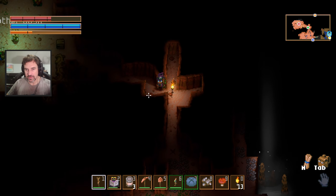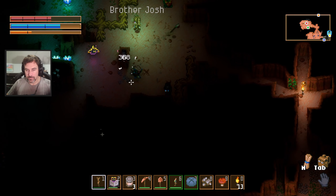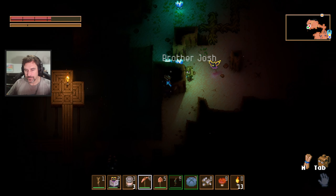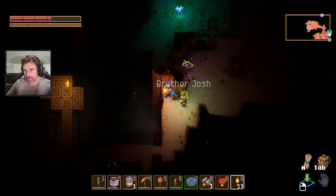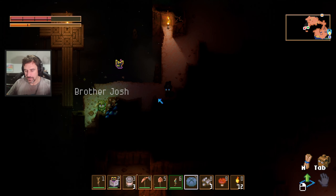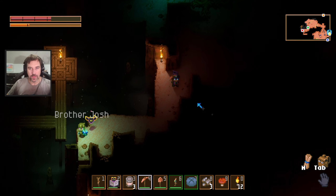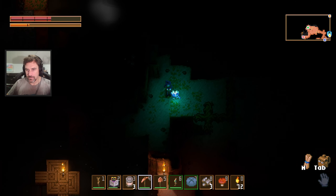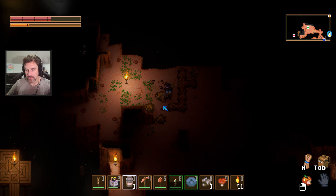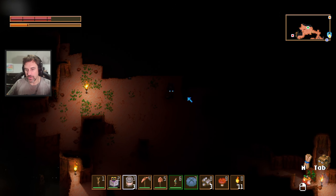I'm going to die out here. I'm coming. I need a bat. Where's my dude? What is this out here? Ancient gemstone. Creepy bridge. My glow power is done, I guess. I got an egg! We can build an egg incubator.